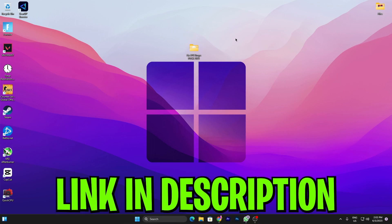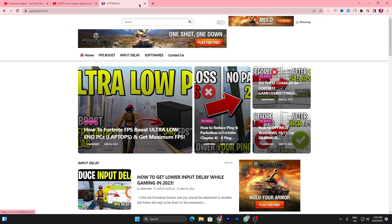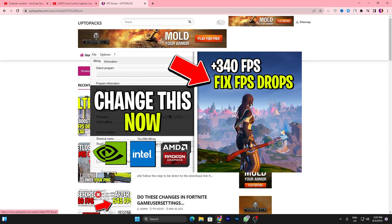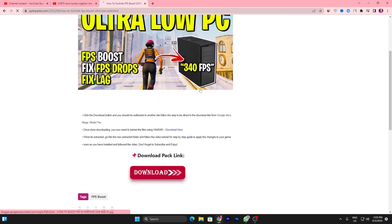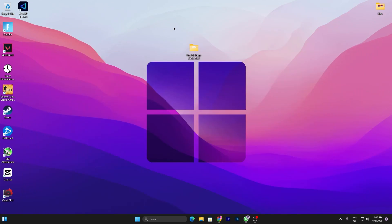In the next step, you need to download the FPS Drops Fix Pack on your PC — link available down in the description. Open up the website from the description link, go to the FPS Boost tab, find the article matching this video's thumbnail, scroll down, click the download button, and download this pack to your PC.